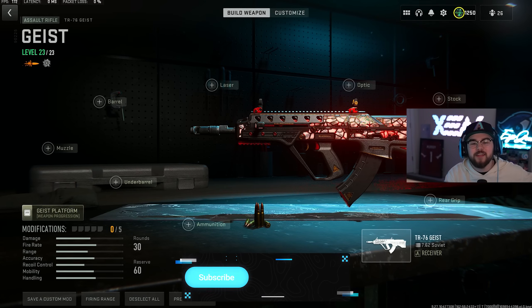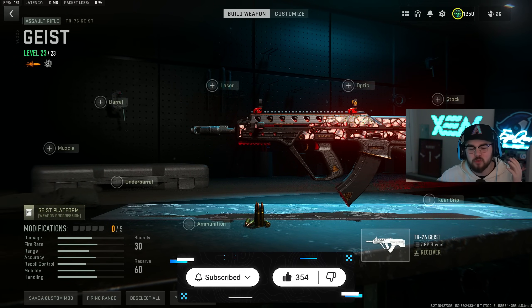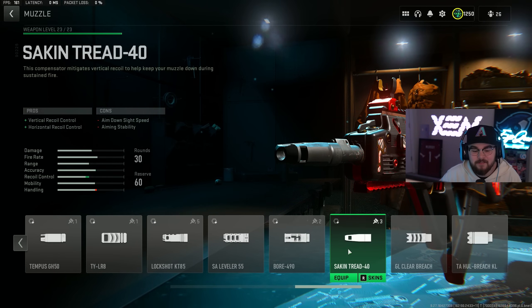We do have our honorable mention with the TR-76 Geist, which you guys know was one of the best assault rifles in the entire game but recently caught a nerf. It's still super good and still super viable. Hopping directly into the build, starting off with the muzzle we have the Second Tread 40 for our compensator, giving you guys that vertical and horizontal recoil control, making it so the TR-76 Geist isn't bouncing all over the place.